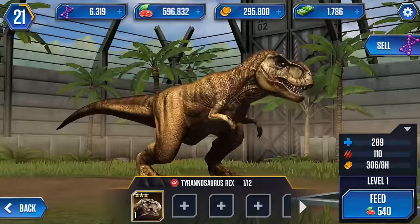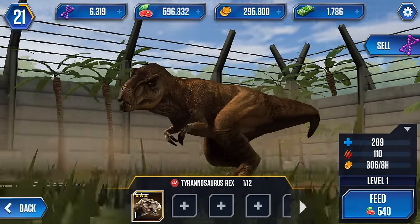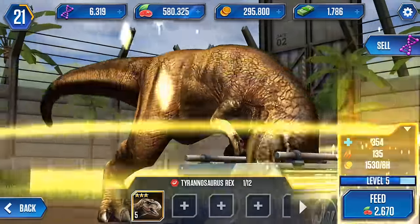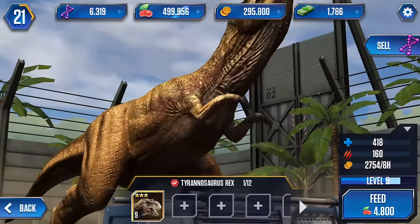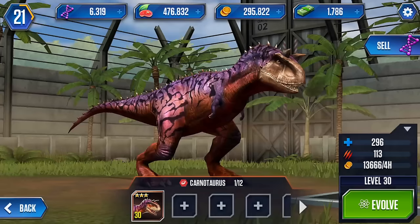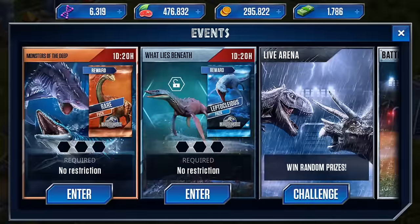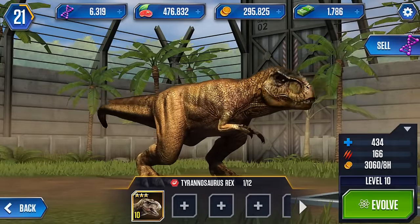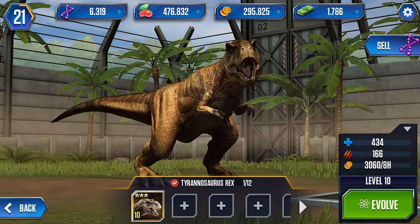He doesn't make any coins right now because he needs to be fed. Let's come in and feed our T-rex - look at him, the glorious beast. Hopefully he'll be a really great fighter. I can already see he's going to outstrip our highest level carnivore, the Carnotaurus, whose attack is 113 for almost 300 health.